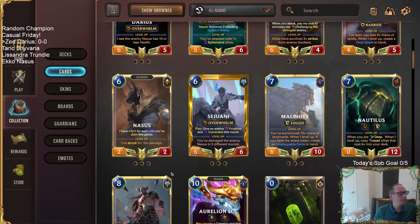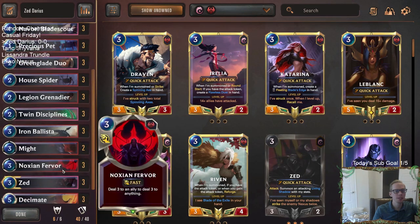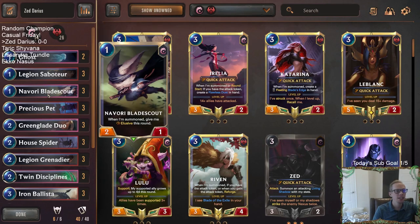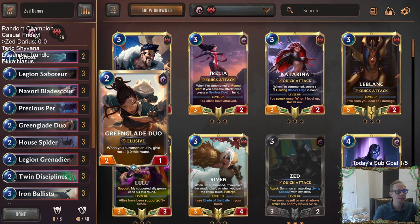All four combinations kind of work together: Zed/Darius for an aggressive deck, Tarik/Shivana with fight spells, Lissandra/Trundle, and Echo/Nasus using Shurima predict cards. We'll stop the recording here and pick it back up for our first games with Zed/Darius. Welcome back everybody — this is our first of four random champion decks.